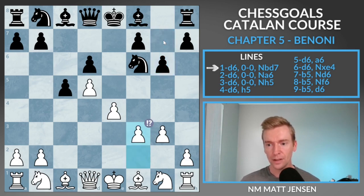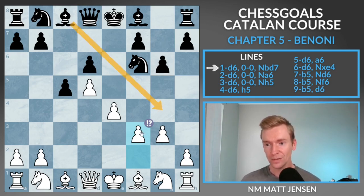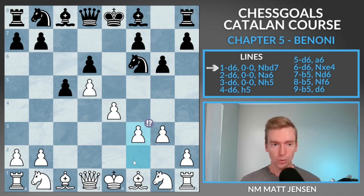Black plays pawn to g6 — that's the main move. They're trying to fianchetto. This is the Chess Goals wrinkle in this system. If you have other Chess Goals courses, you know we like to sprinkle in rare but interesting moves that give us good chances to play for a win and keep the game in our court. That's what we're doing with f3 — preventing all of black's main ideas in the Benoni. There's no bishop to g4 because of the pawn on f3, and there's no knight on f3. We're trying to hold this space advantage and not allow black to trade any minor pieces.